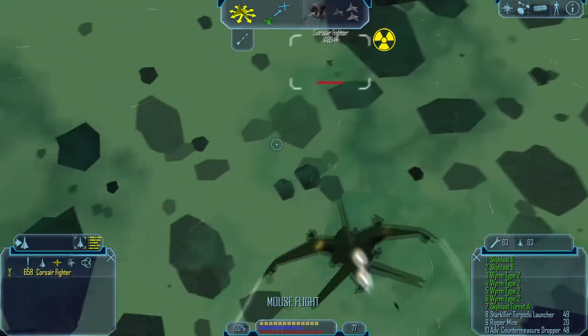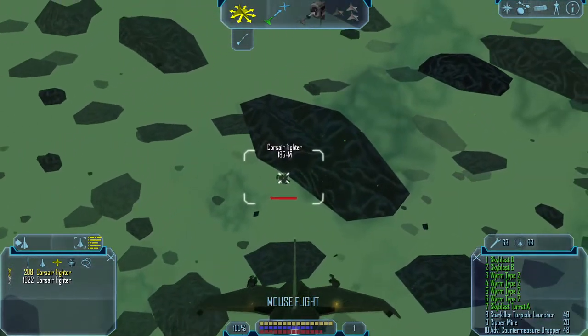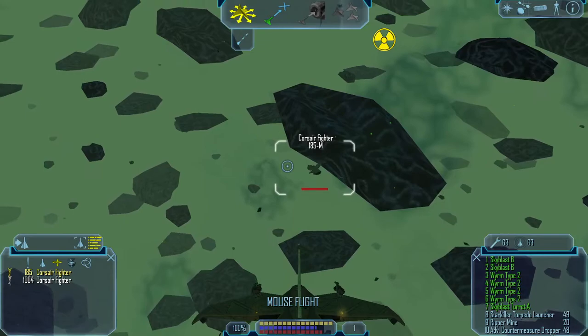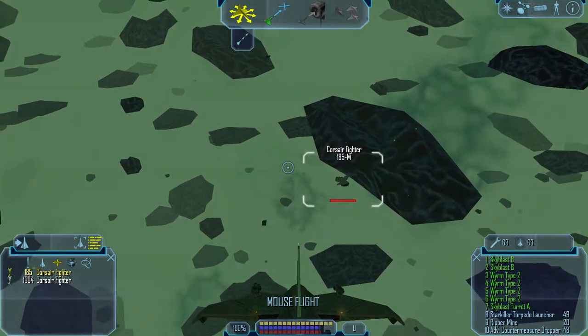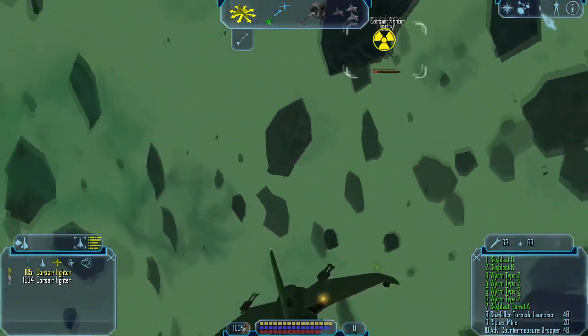Now these 16 Corsair fighters — every single one contains a pair of Salamanca Mark 1s and 20 artifacts.